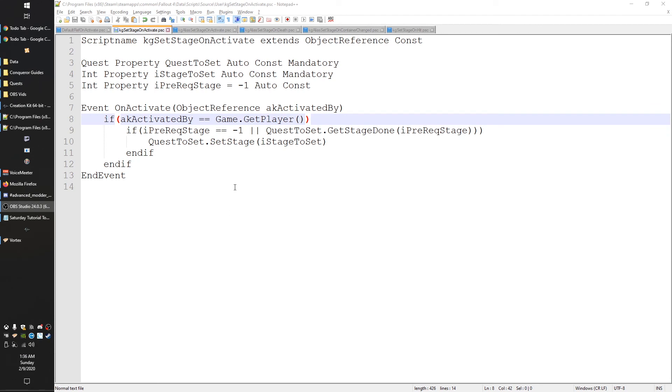Before ending the video, I decided to add one little snippet. In the script we use for the activated event, I added another if statement: 'if akActivatedBy == Game.GetPlayer()'. The reason is that if you use this on a piece of furniture, any NPC interacting with it — sitting in a chair or sleeping in a bed — is considered an activation. You wouldn't want your stage to trigger from that. This makes it so only the player can trigger it. That's also part of why Bethesda's version has all those extra bits — they offer many ways to configure this from the Creation Kit without touching the script.